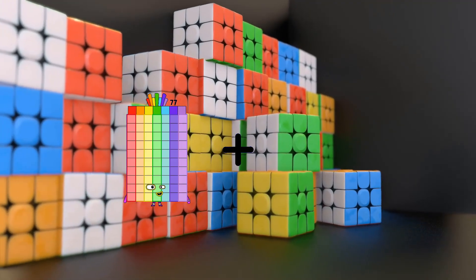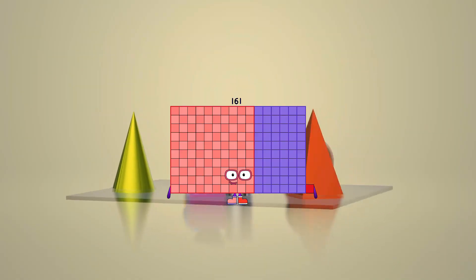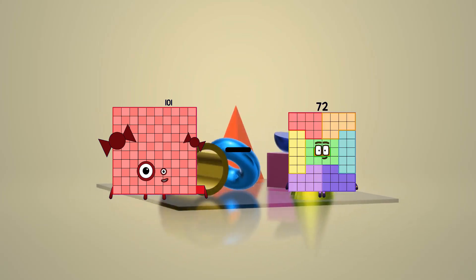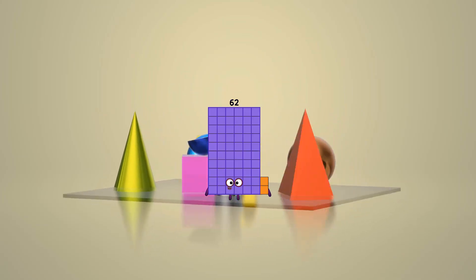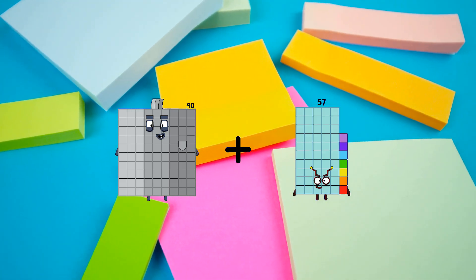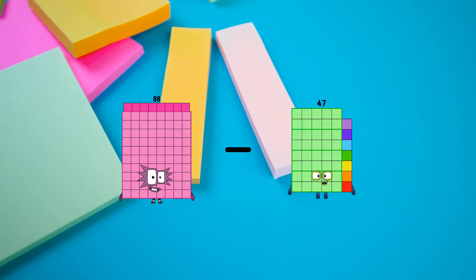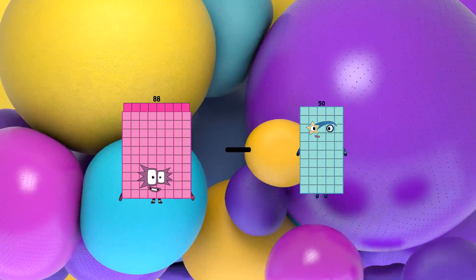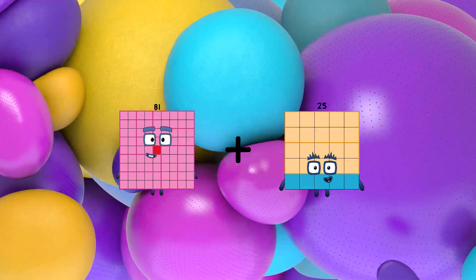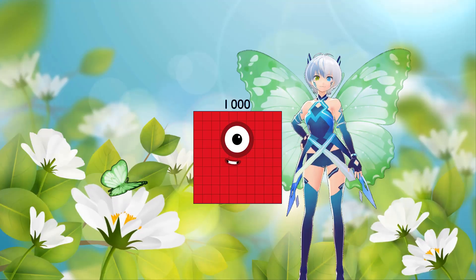77 plus 84 equals 161. 101 minus 39 equals 62. 90 plus 57 equals 147. 88 minus 50 equals 38. 81 plus 79 equals 160.